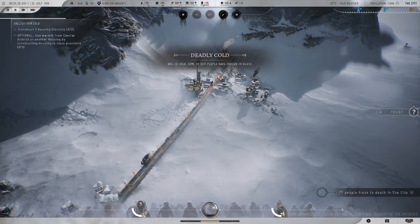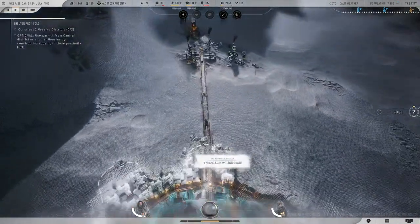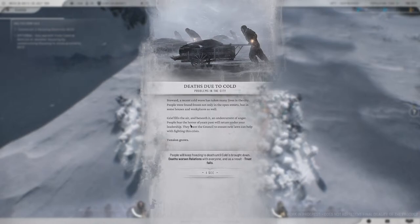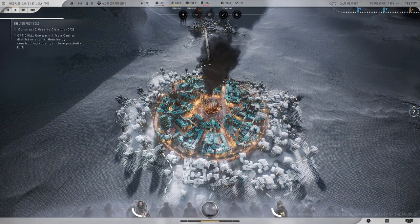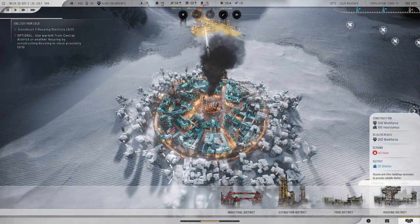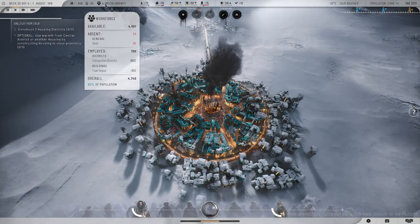Deadly cold — 77 people froze to death in the city. Can I make it warmer? Cold wave — grief is in the air, tension grows, people keep freezing to death until cold is brought down. How do I raise the heat temperature? I don't know how to read all the information yet, there's so much to take in.